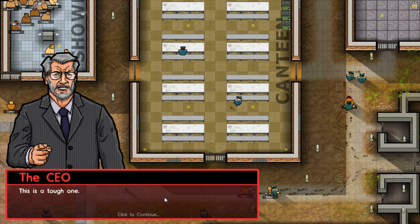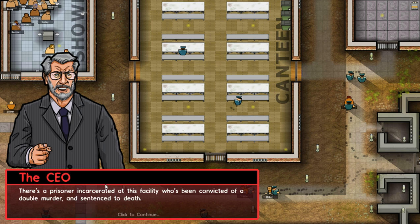So we're going to run through, and this is just going to be a preview of it to show you what it's like. As a prisoner incarcerated at this facility — he's been convicted of a double murder and sentenced to death — that's where we come in. We've been contracted to construct an execution chamber for the time of the guy's big day.